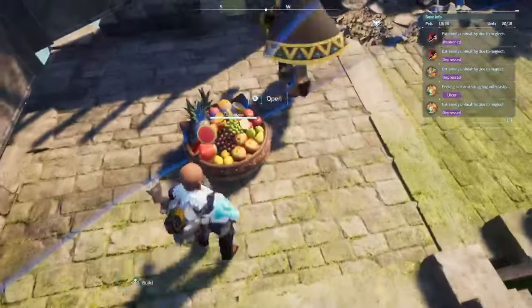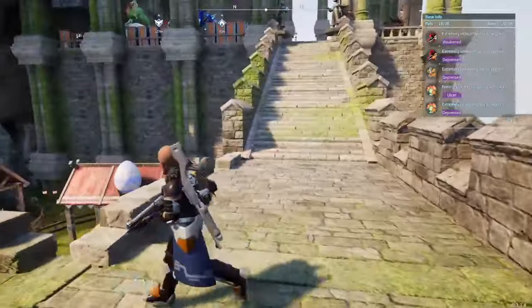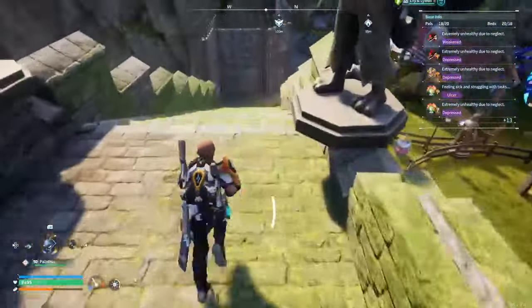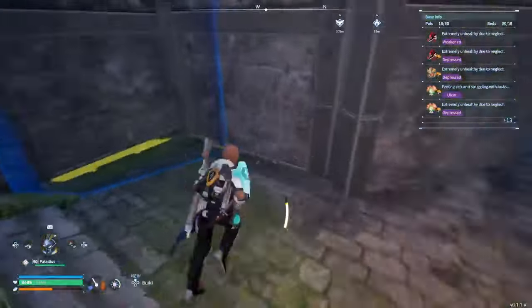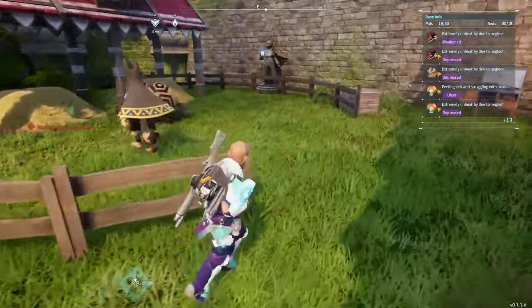Anyways, back into the video. I have my feed box right here — it's a good middle spot for all the pals. Got to make sure not to call them Pokémon. All the pals come and eat at a good essential location. Continue walking down, I put up a bunch of these to help them not fall off this back area. I've got two breeding farms, which is plenty good for me right now.